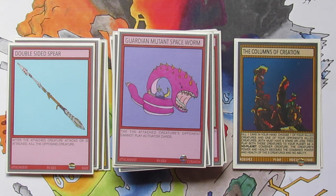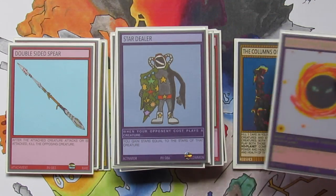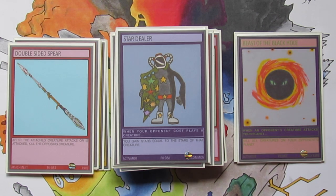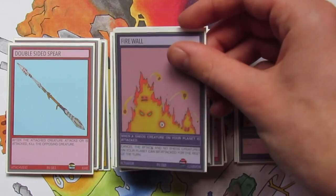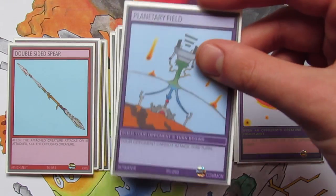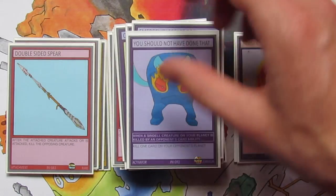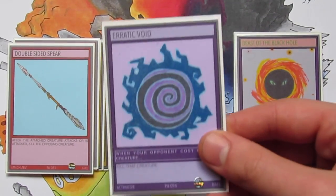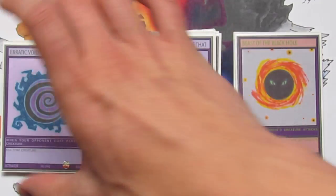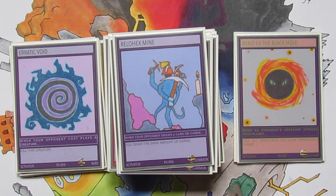Onto the Activators now, which are a brand new set of cards. Some of these will be released in the starter decks, however most of them — the big bulk — are going to be released in set 2. Starting with Star Dealer. Beast of the Black Hole which is a really rare and the last really rare of this set — when an opponent's creature attacks your planet, you kill all creatures in your opponent's battle zones. Firewall to protect your Shios creatures. Crash Landing. Planetary Field. Emergency Escape Pod. You Should Not Have Done That for your Sindel creatures. Erratic Void which is a rare and lets you straight up kill a creature when your opponent would try to cosplay it. And then Relhex Mine which is the final card for set 2.